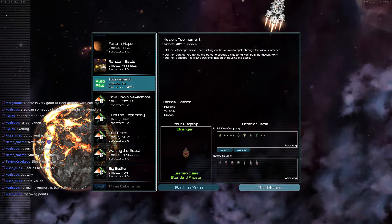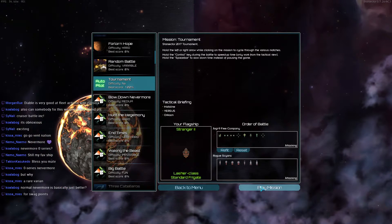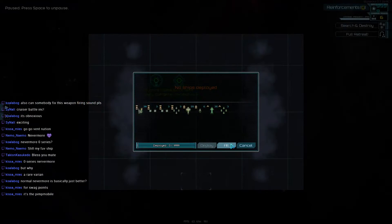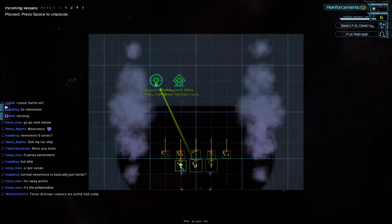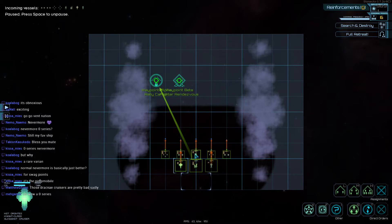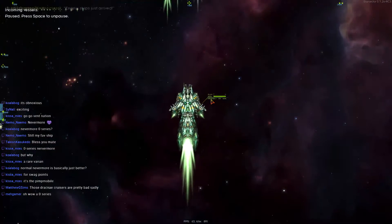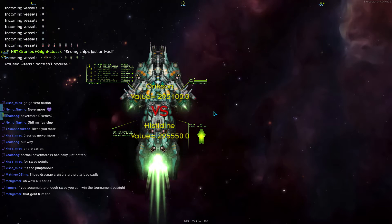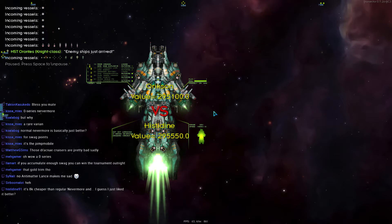No, I don't want you to do a malware scan in the middle of a bloody stream. And begin. Let's follow it. 295k versus 295k — there is a 450 point difference between the sides.